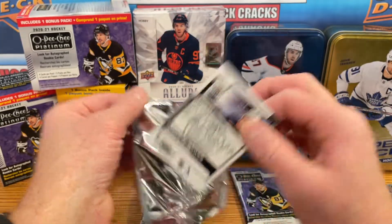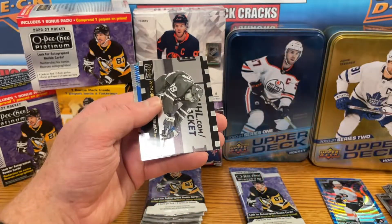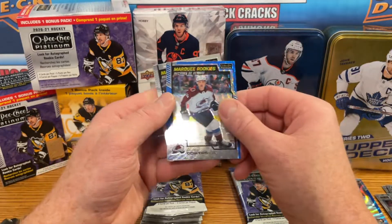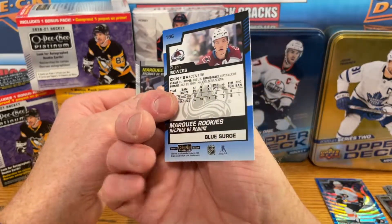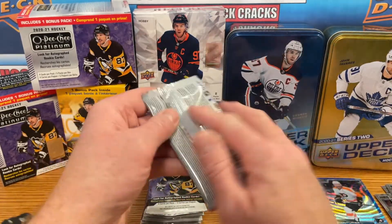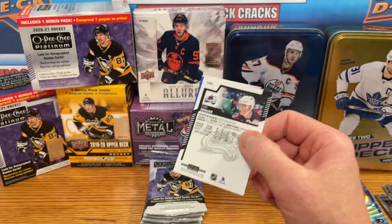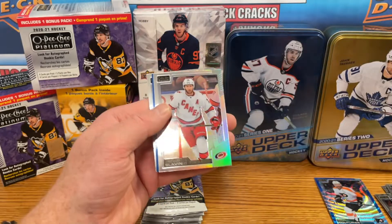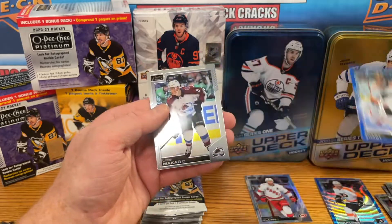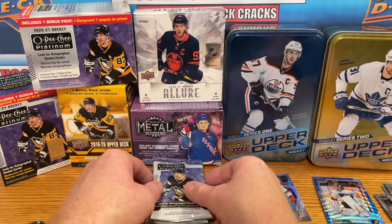Two packs left in this blaster and we did get a blue surge — see what that one is, hopefully a Caprioiff, that will be sweet. Got a photo driven for Nick Robertson — it's a nice card. It is a marquee rookie for Shane Bowers, blue surge, and a Philip Roberg marquee rookie. We got a Jacob Slavin rainbow, a Carter Hart blue surge, and an Ilya Kovalchuk second year card. On to the next blaster.